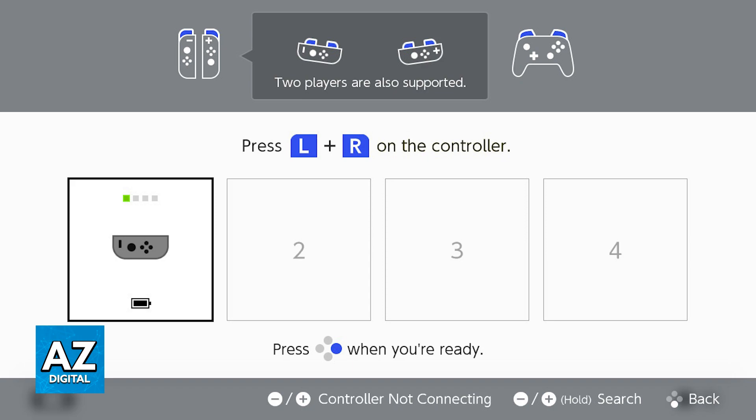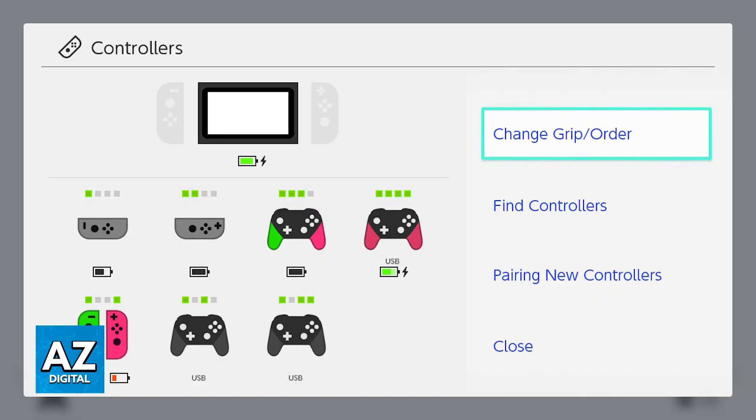If you only have the default Joy-Cons available that came with the system, you can change their order so they can be held sideways, and that way you can turn the left controller into your player one controller and the right Joy-Con into the secondary player controller. Alternatively, just get a different pro controller for each player and you will be good to go.